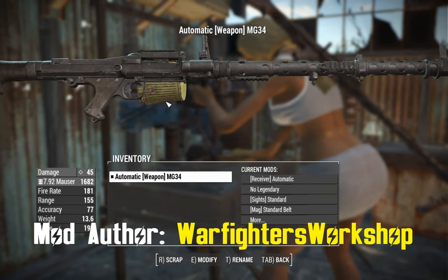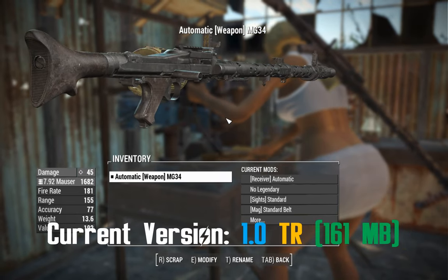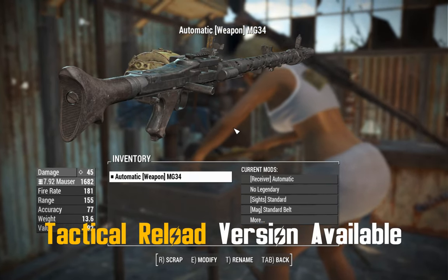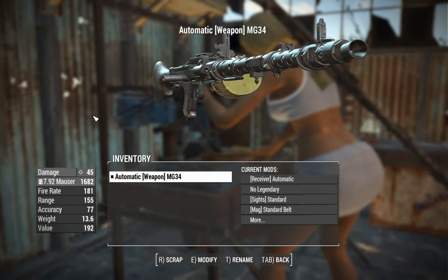G'day, this is Captain Noob, and this is an MG34. This is a German-made machine gun used primarily during the Second World War. It was first developed around the year 1929, then introduced in 1934, and fully adopted by 1936.